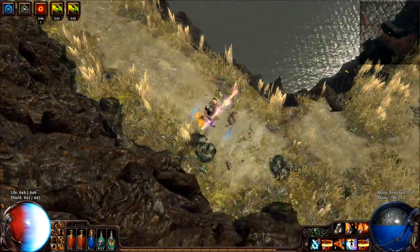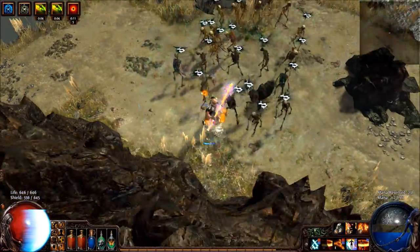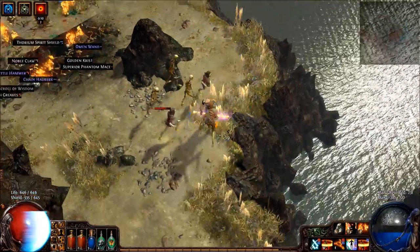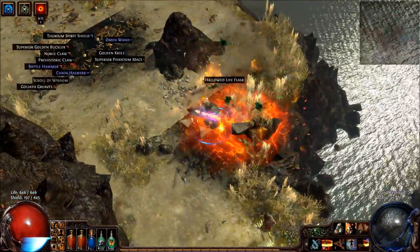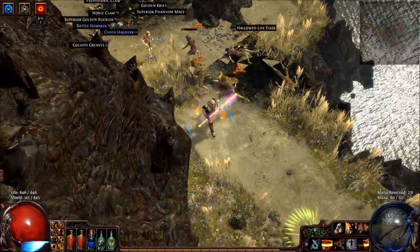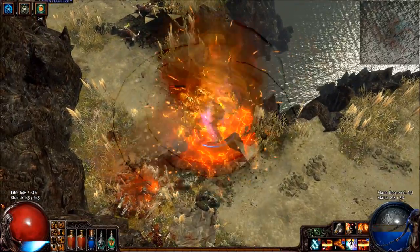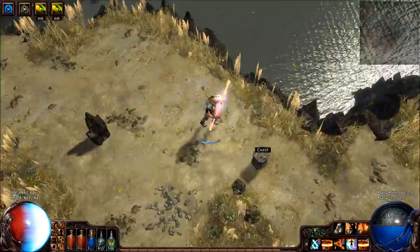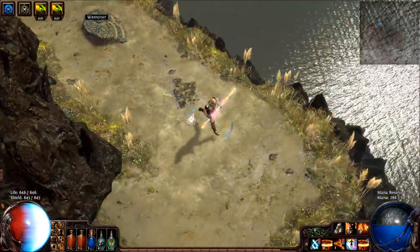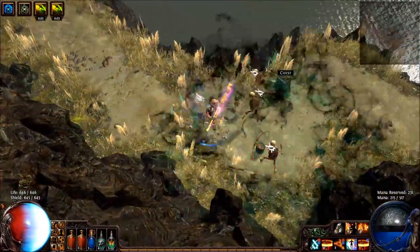Naturally there will be many different variants of the spec and there are probably quite some improvements to be made on how it levels. You will find in Cruel and especially in Merciless that the difficulty is ramped up quite a bit — you will need very good gear to progress, as armor and elemental resistances will become crucial to your survival. Farming Ledge, Cemetery, City of Sarn, and Docks is where you will want to spend most of your time. You should out-level the entire act and then just come back and clean up all the quests you need when you are overpowered.